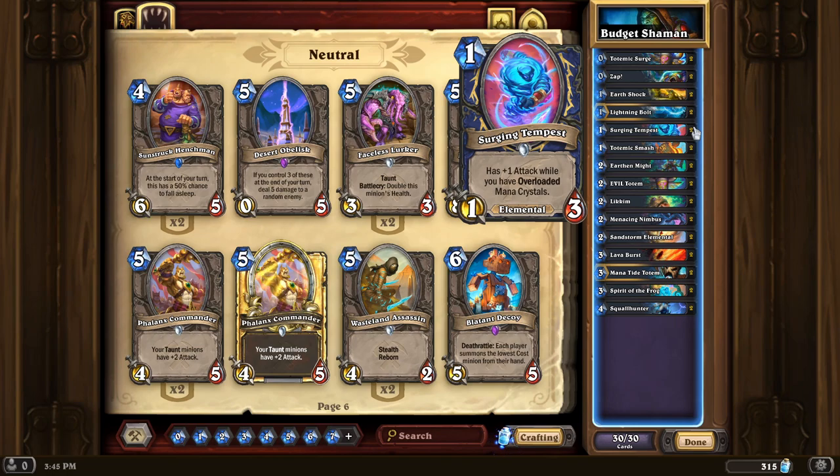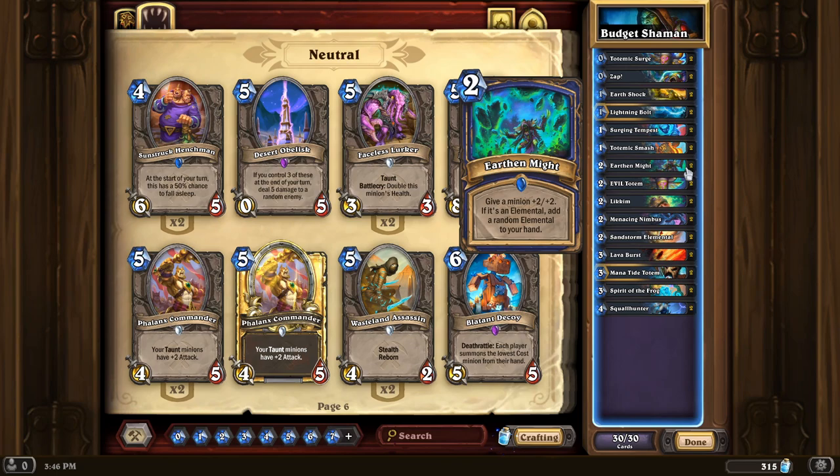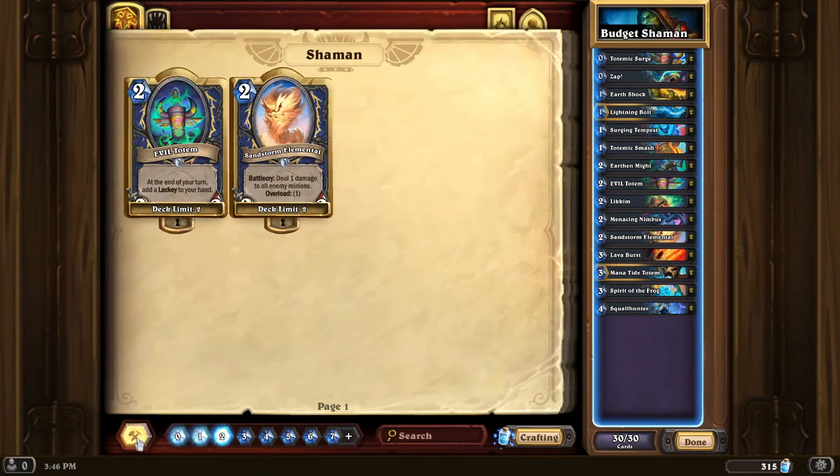Surging Tempest is a 1-mana 1/3 with +1 attack while you have overloaded mana crystals — a pretty solid aggressive card; anything that's a 1-mana 1/3 is good to play on turn one. Totemic Smash is another card good if you have spell damage to finish your opponent since it can hit face, but if you use it to kill a minion you might get a totem that synergizes with Totemic Surge, possibly a spell damage totem making the rest of your spells deal extra damage. Earthen Might gives a minion +2/+2 and if it's an elemental adds a random elemental to your hand — a decent buff for two mana and there are six elementals in the deck so you'll likely get that extra elemental.